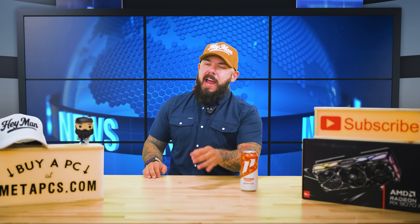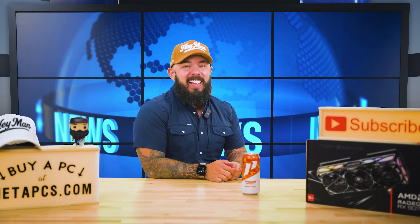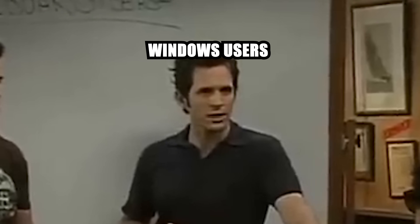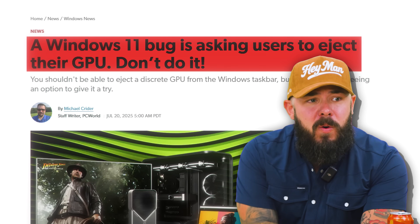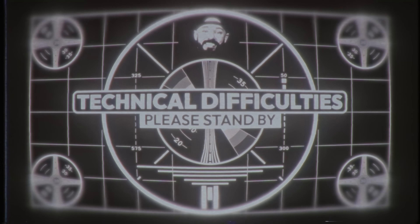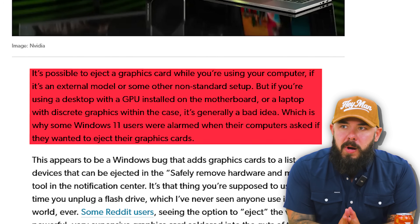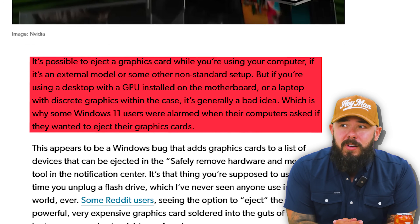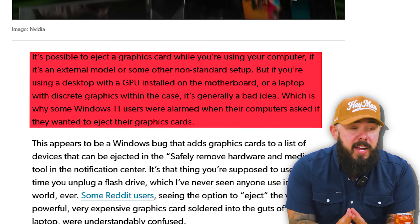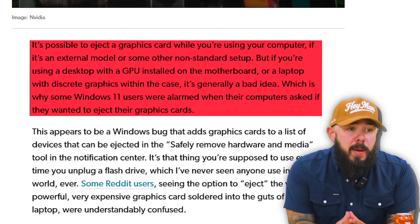A Windows feature we shouldn't use — a Windows 11 bug. A Windows 11 bug is asking users to eject their GPU. It's possible to eject a graphics card while using your computer if it's an external model or some other non-standard setup, but if you're using a desktop with a GPU installed on the motherboard or a laptop with discrete graphics, it's generally a bad idea.